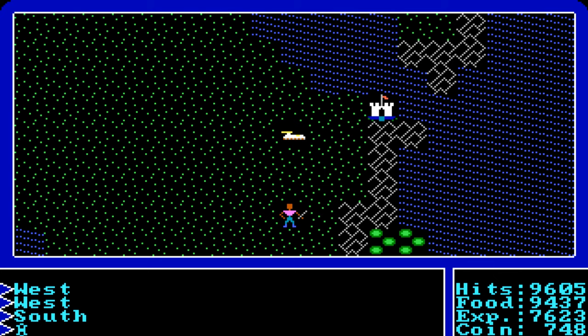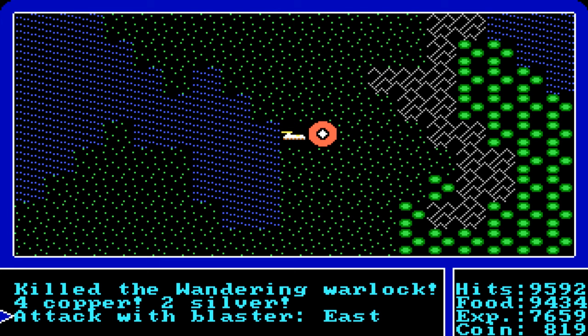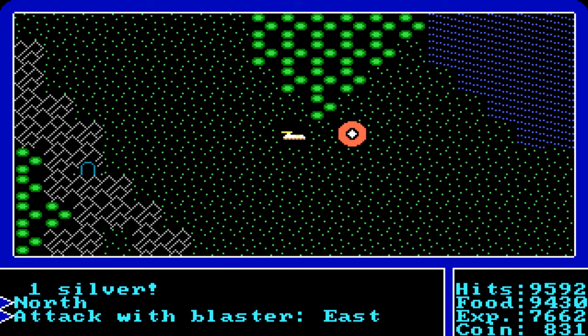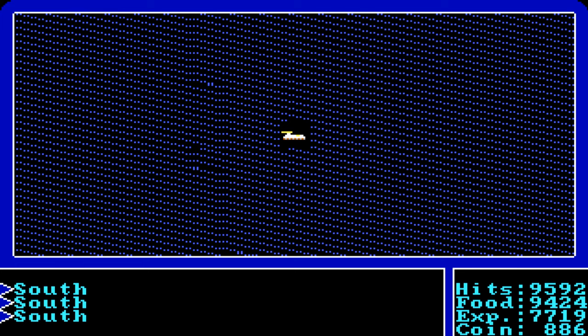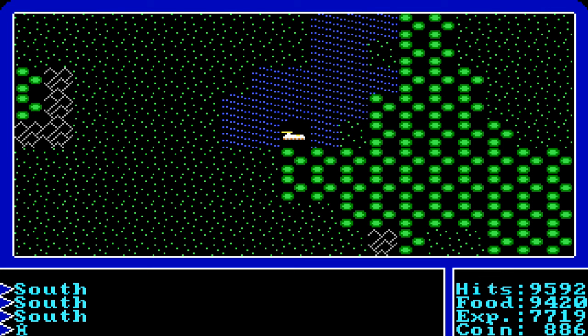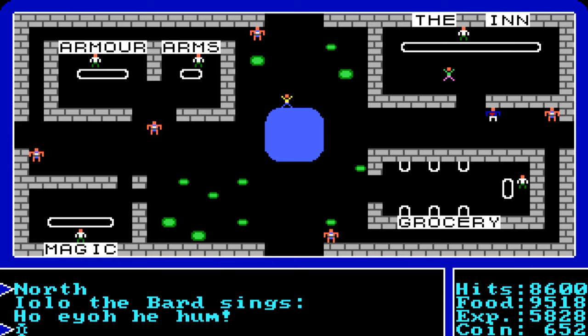For farming gold in Ultima 1: you can grind dungeons for a few hours, which is fine early on. But once you have some levels, the best method is using the air cart to fly around the world killing many overworld enemies — there are a lot of them, and you earn significant gold. Until you trigger a certain special event I won't spoil, the air cart farming method is the best way to make gold.